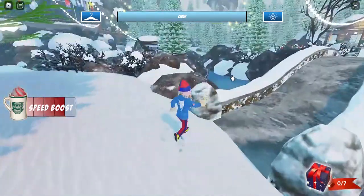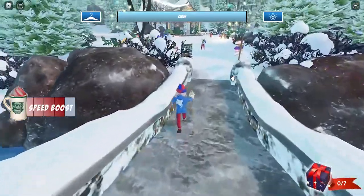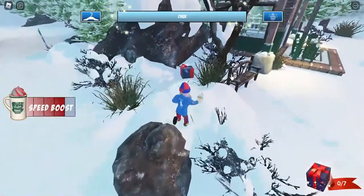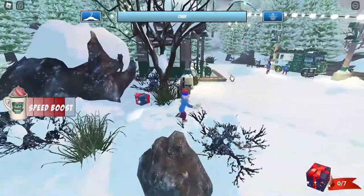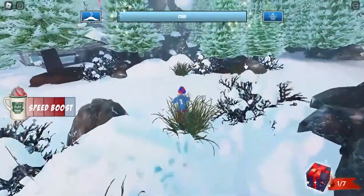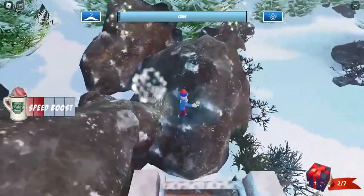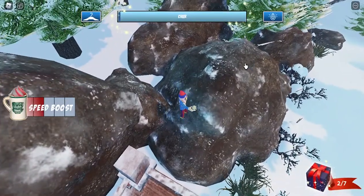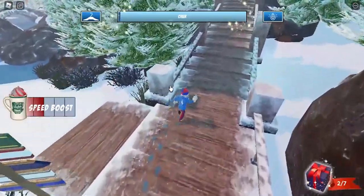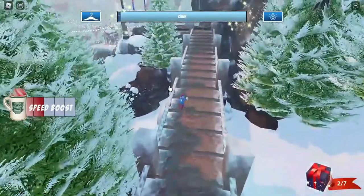Once you get the treasure hunt ticket, press it to start the treasure hunt. You need to find seven presents on the map. The first present is right here next to the house by the cocoa truck. The second present is right here — sorry, my mouse just disconnected — but let's find our third present.